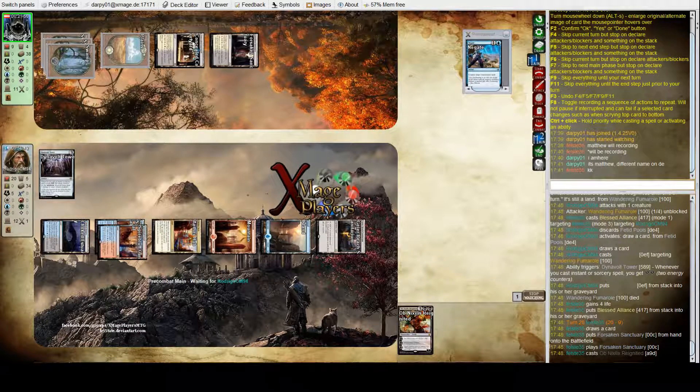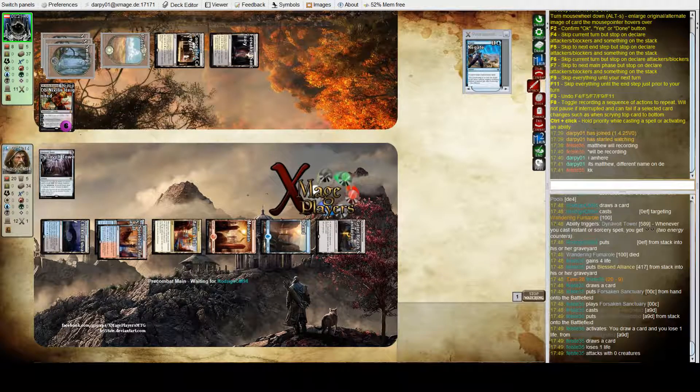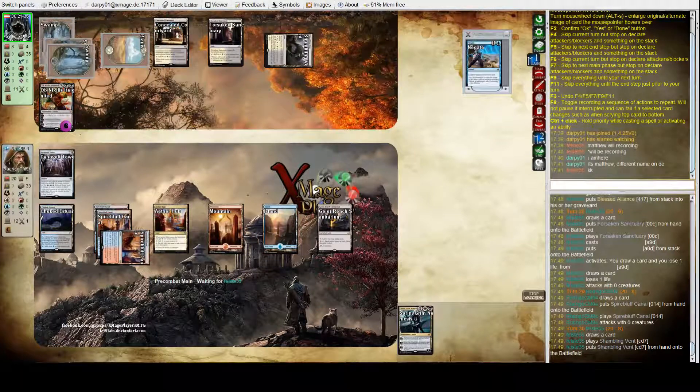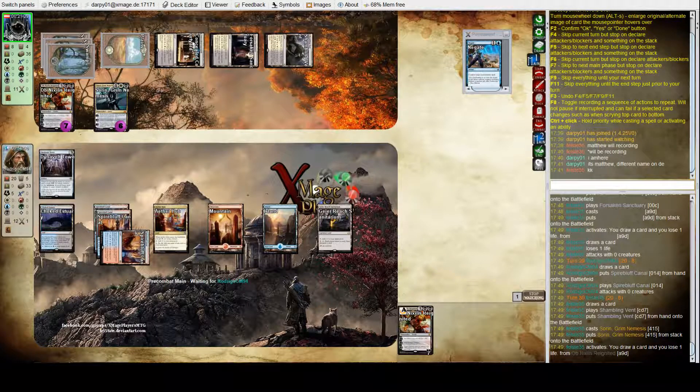With no land and no man-lands in play, Felix can safely resolve Ob Nixilis — he's going to take a one-point life hit each time he activates it. And here's a Sauron — if this card resolves, which it does, Felix is starting to recover quite nicely here.